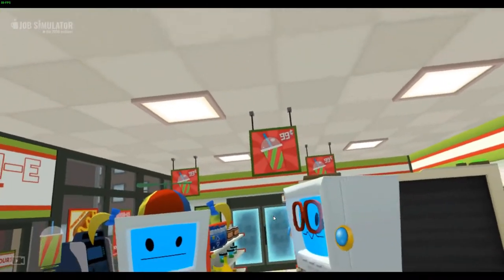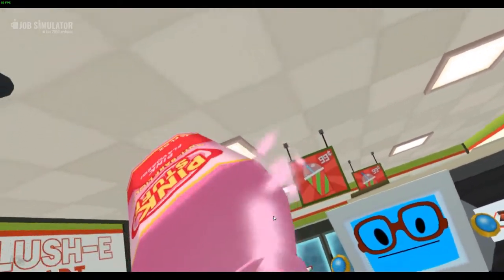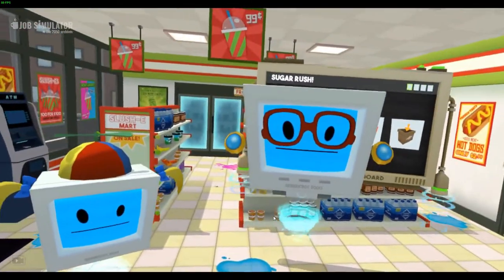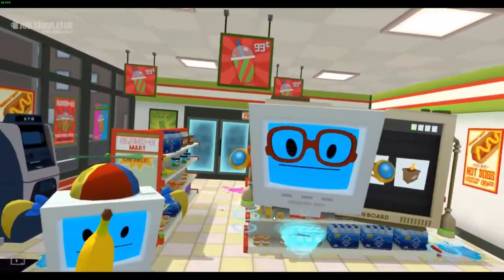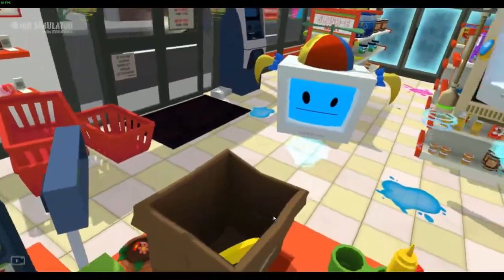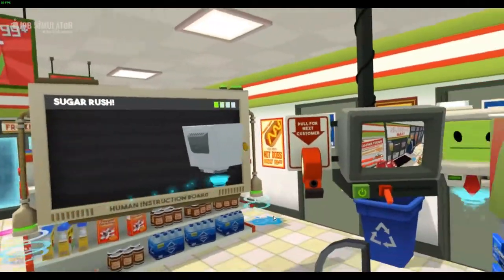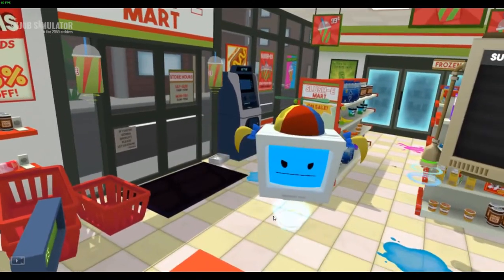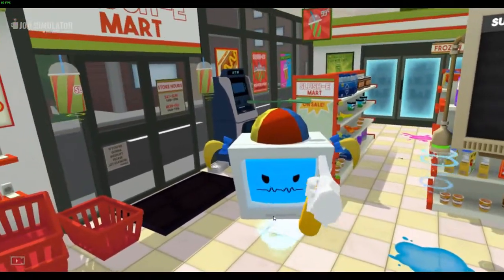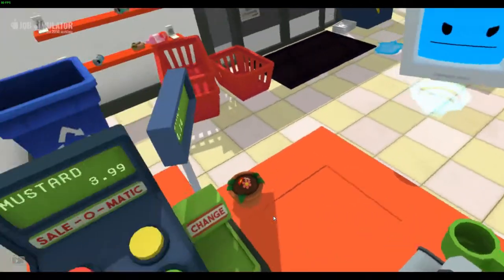Oh my little angel, put that nice healthy banana up there for the humans. You can use it — you're gonna eat this! Now you stay here for a minute, dearie, mommy needs to use the little boss room. Don't be a little — give me sugar! No, that is ketchup, that is not sugar!